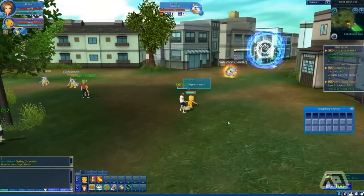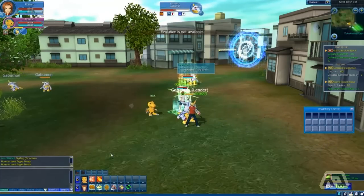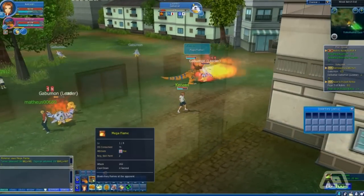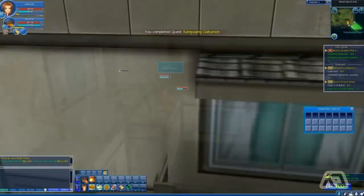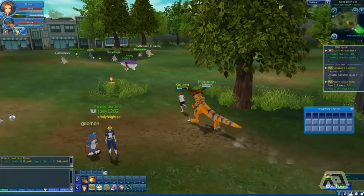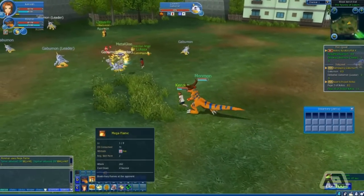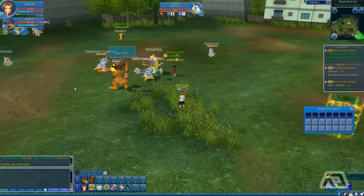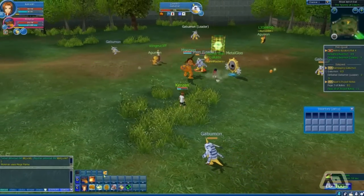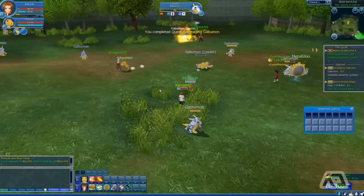We're gonna attack this enemy and I'll watch. One thing I have to worry about is my blue bar whenever I digivolve — that's why I don't like leaving them digivolved, mainly because it hurts me in the long run. After he kills this one, I'm gonna de-evolve him so I can save some of my mana.